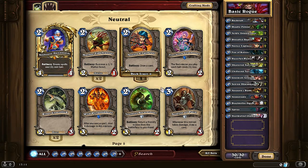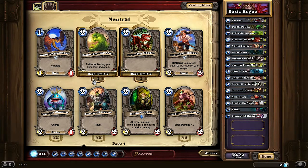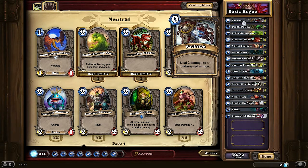And if you have any spell damage minions in your deck — for example, if you have a Kobold Geomancer that gives spell damage plus 1 — Backstab deals 3 damage to undamaged minions. So it gets better if you have certain situational cards in your deck.